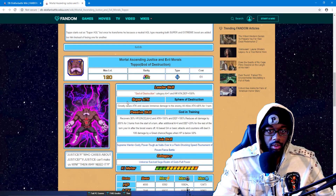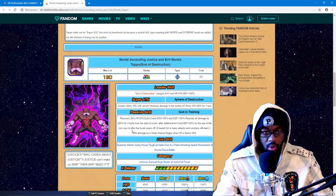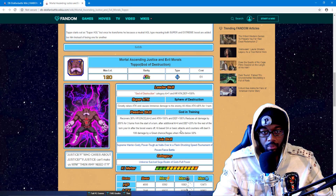God of Destruction: greatly raises attack and causes immense damage to the enemy, all allies attack 40% for one turn, recovers 30% of HP once. Plus two key, attack 150 and defense 100, reduces all damage by 200 for three turns at the start of turn. After that, additional plus four key and attack 20% for the rest of the turn. After the boost wears off, key-based attacks and counter attacks deal zero to 100 damage.